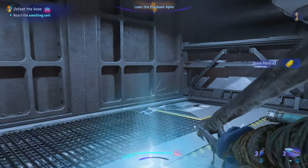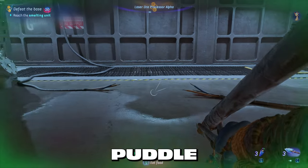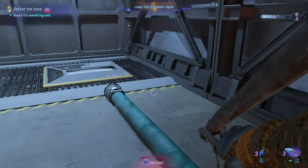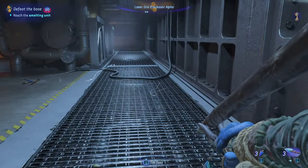When you get to this point, don't walk in the big puddle of water because of the electricity — walk around the puddle and run as fast as you can so you don't get injured.